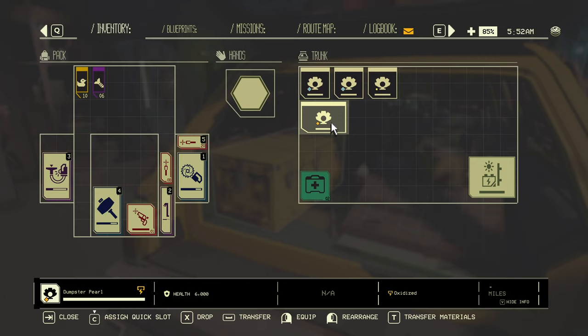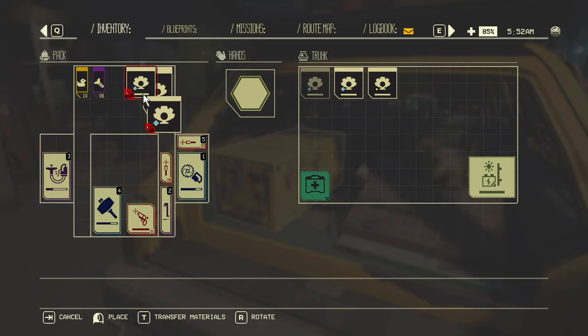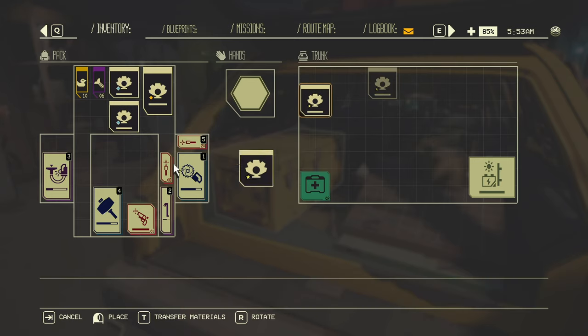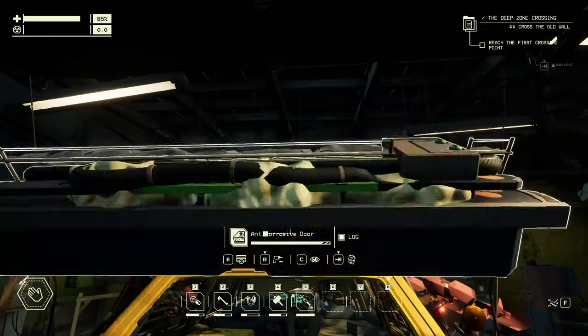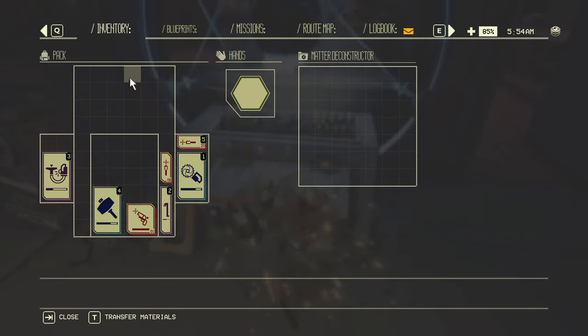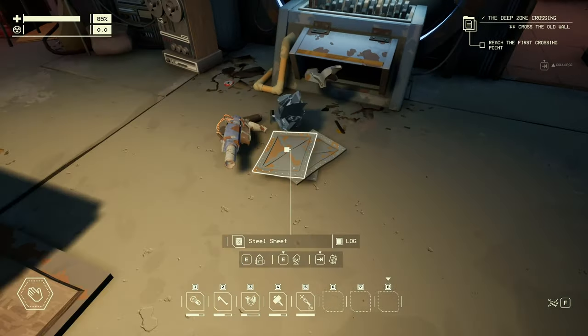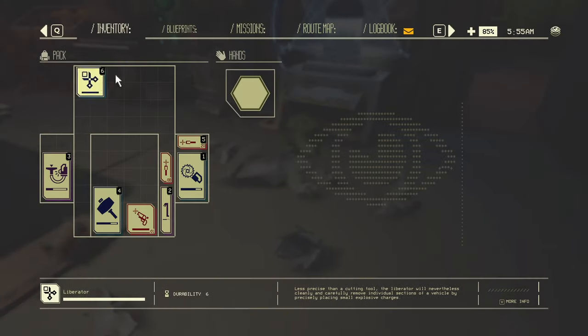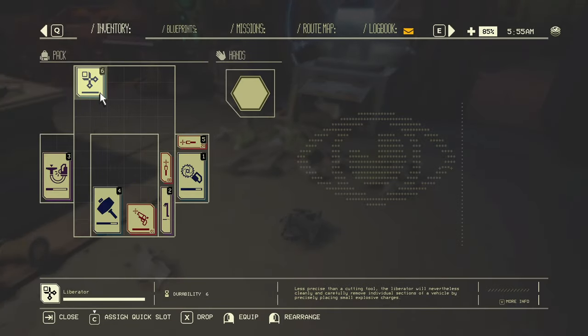Four dumpster pearls — one of them is oxidized, two of them are wet, and one of them is peculiar with a star. Typically star things don't give materials, so I'm not sure how this is going to work. Whoops, didn't need to do that. Boom — well, it works out I guess. I accidentally pressed T.